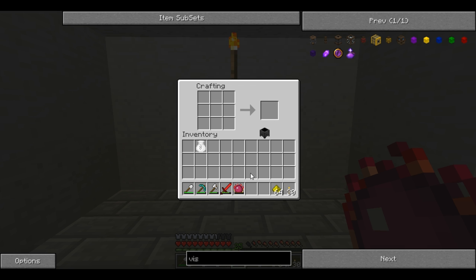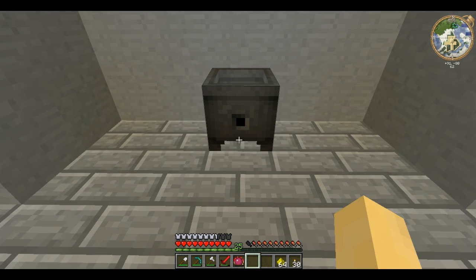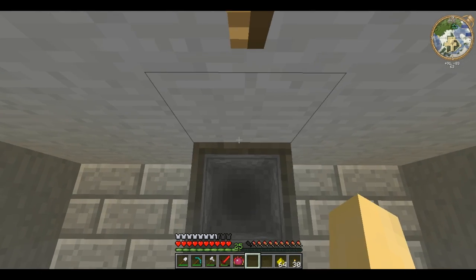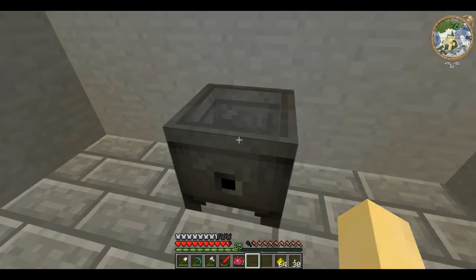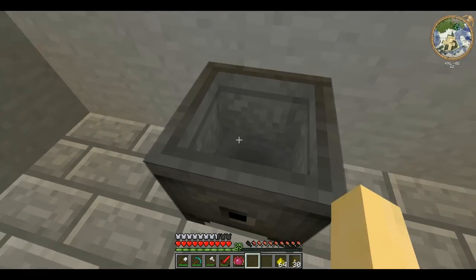And it creates a Crucible. You plonk the Crucible down and it looks like this. When you're standing in it, just like you can a Cauldron, you take half a heart of damage per second.